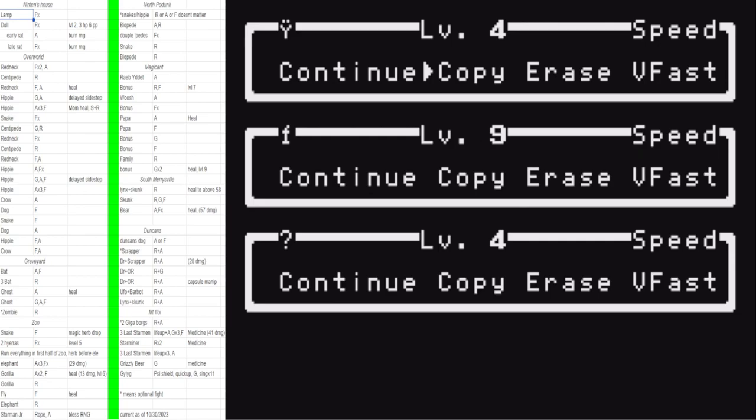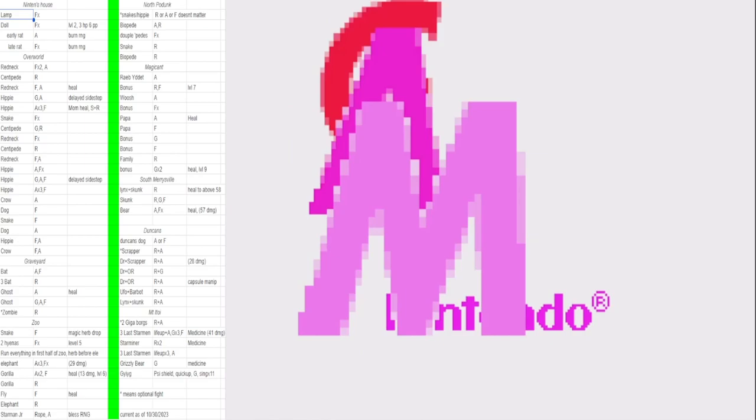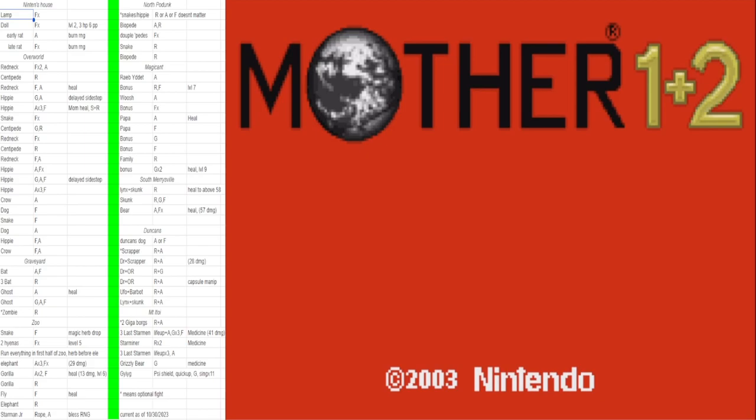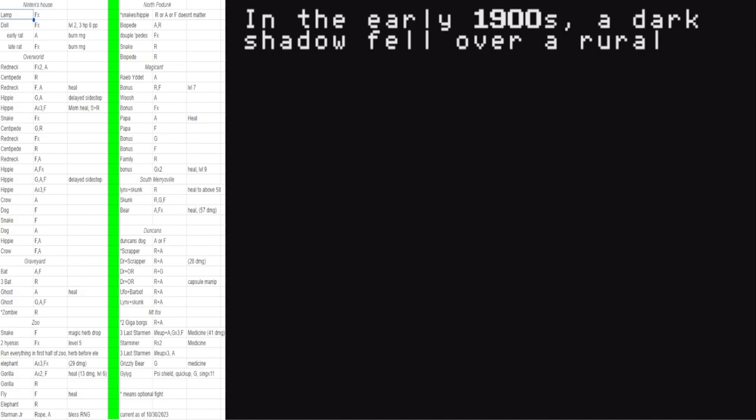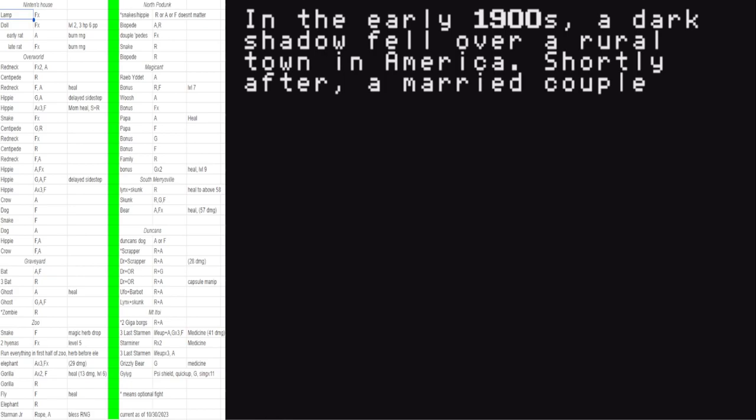I'm going to try to highlight what fight we're on. It's very important to soft reset before every attempt — that's just part of the rules. Quick fading is when every single time you enter a door, menu transition, or anything, you let go of R and the movement input — it speeds up the transition. This is when time would start — when you click yes for English.